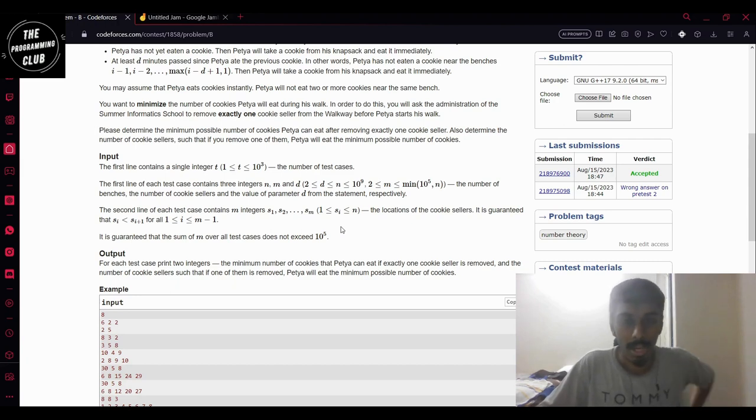So let's say there are M cookie sellers, and by removing one, the minimum number of cookies Petya eats is some X.